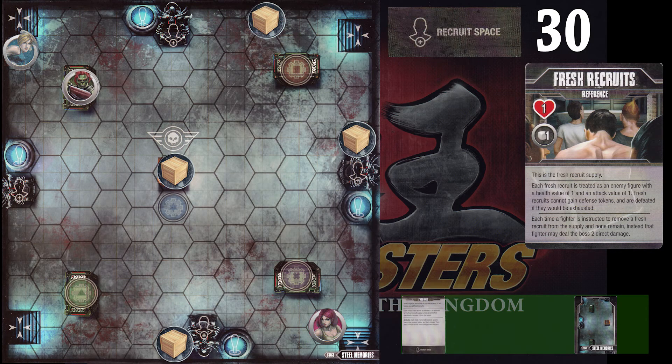You can pick whatever fighter from your minions in your fresh recruits pile that you want to use — whichever one you think looks cool. I happen to like using the ninjas because they're pretty uniform. They only have one health so you don't really need to track them by color; as soon as they get hit they go away back to the fresh recruits pile. Note that they go back to the fresh recruits pile and it does not change the counter. The only thing that changes the counter is very specific actions that say it changes the counter.